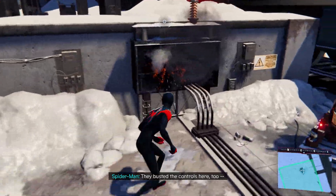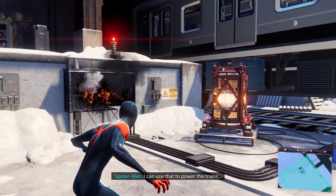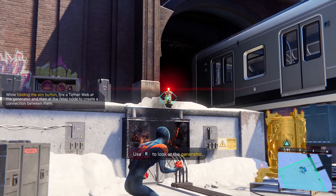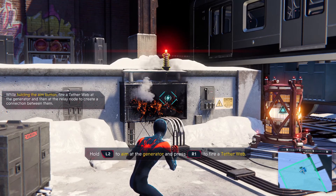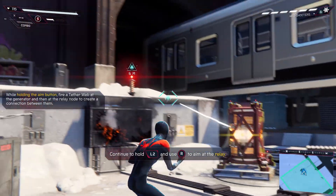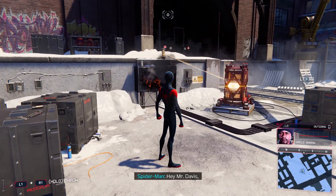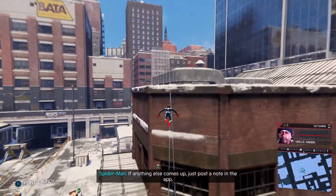We gotta do our venom punch. My webs are conductive — hold the aim button, fire a tetherweb at the generator, then find a relay node. The thing to your right that you just turned, and then shoot a tetherweb from there to the thing right there. That's new! Hey Mr. Davis, did anything change on your end? The panel just lit up like Christmas. Good job. Glad to help — if anything comes up, just post a note in the app.